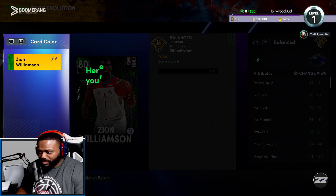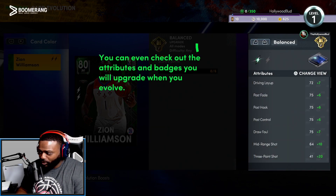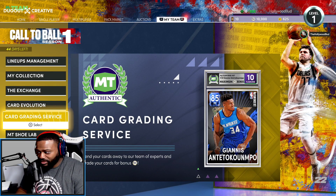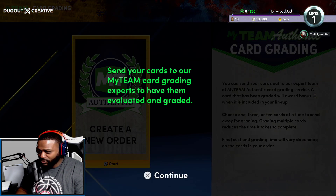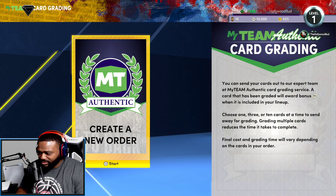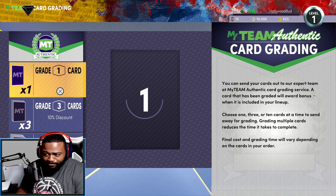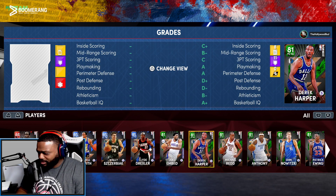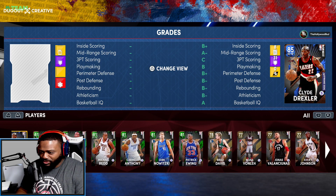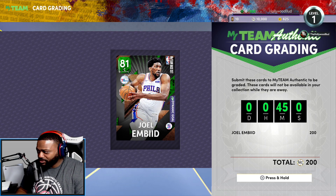We can do EVOs right now — Zion is the only card we can evolve. We need to get six points with Zion to evo him up to the next level. If we level him up he'll get better inside stats. Card Grading Service is new this year — send MyTeam cards to grading experts to have them evaluated. Graded cards give you an MT bonus when added to your lineup — the better the grade, the higher the bonus. It costs 200 MT and takes 45 minutes. I'm going to grade my Joel Embiid.